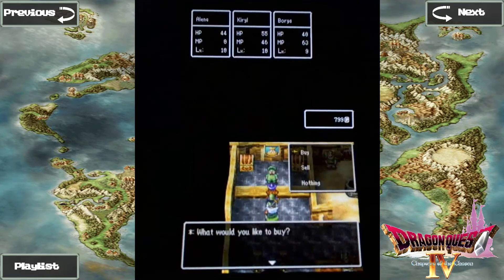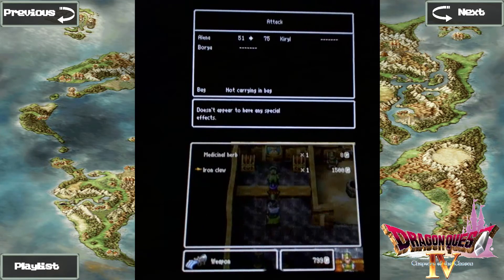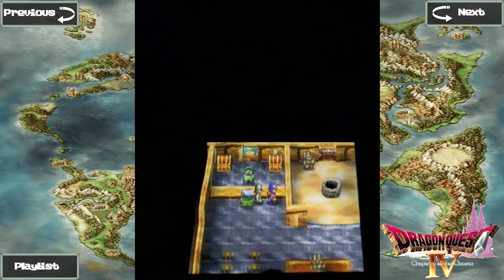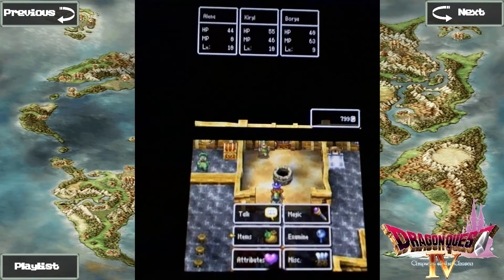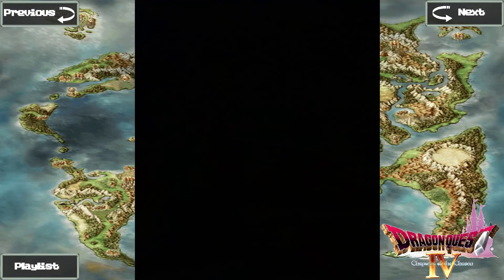Over here there's the guy selling the Iron Claw that we definitely want for Alina. However, we need more money and more experience. We need to be at least level 13 before we go into this. So we're gonna come back.